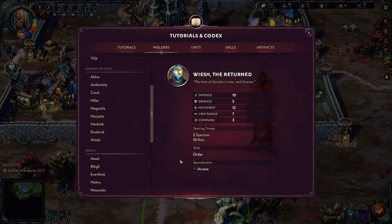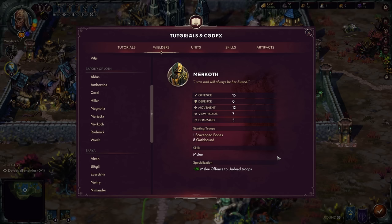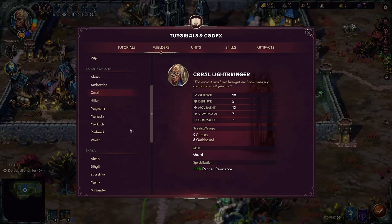The last wielder is Wyash, with ten offense, five defense, one into Arcana specialization, and the Order skill — so you're getting more Arcana and order essence for casting spells. To quickly recap wielders: my two favorites are Coral for a nice all-around character and Murkoth for heavy aggression with an emphasis on undead troops. If you want a caster character, those options exist. But for a first playthrough of Barony of Loth, I'd pick up Coral Lightbringer to ease into the new faction's playstyle.